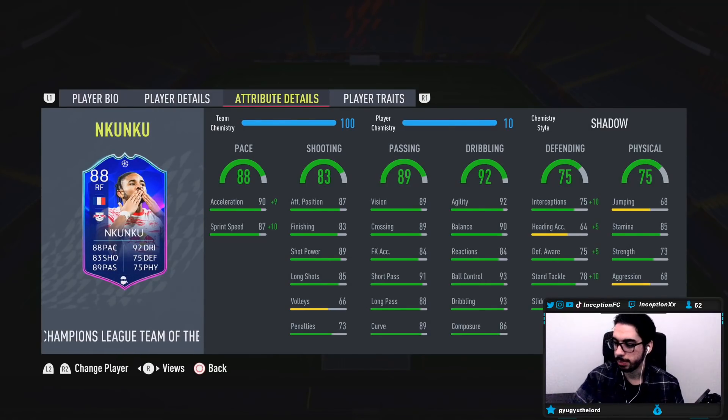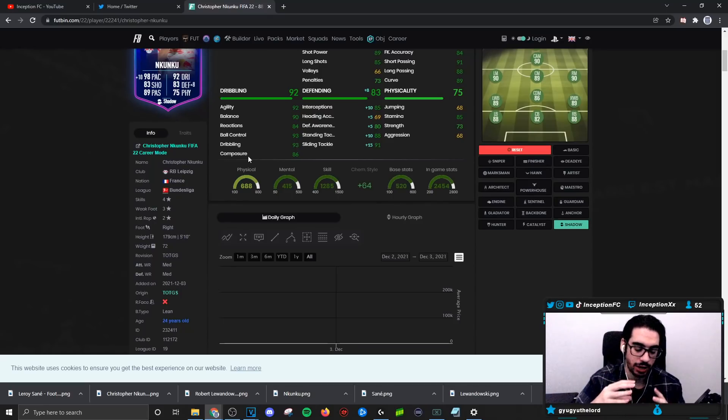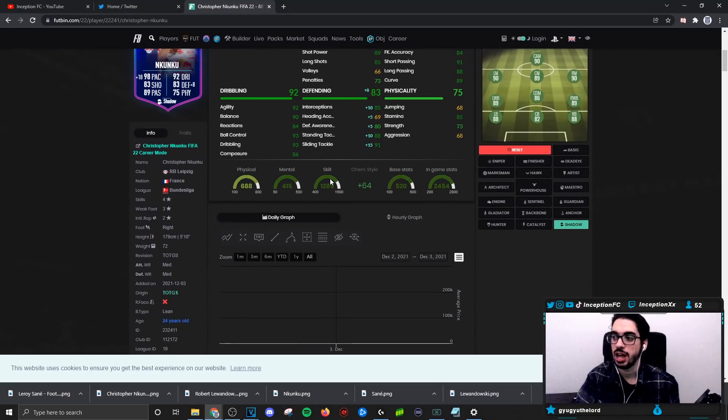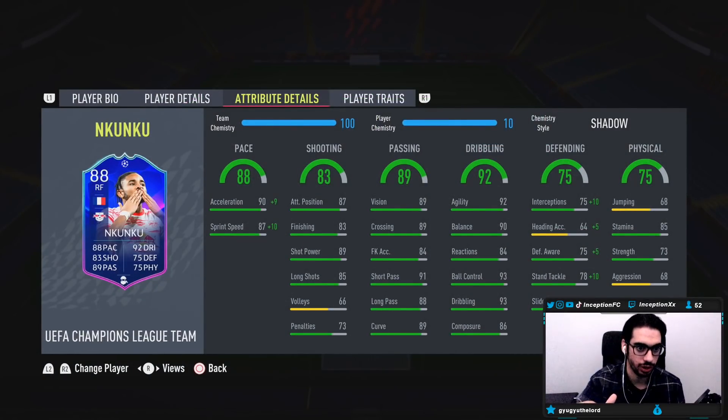I understand why people give him an anchor chemistry style — you get that extra aggression and extra strength. But look at the difference for interceptions and sliding tackles when you give him a shadow. That extra is something I like to work with, because Nkunku being 5'10" is such a good height in FIFA. 5'10" with a lean body type and dribbling stats like this — on a shadow, working with the pace, the dribbling stats, and that body type, I want him to have as much pace as possible so I can use him well in that defensive aspect. So for me, I would probably give him the shadow anyway. The base card stats are already very, very good as well.